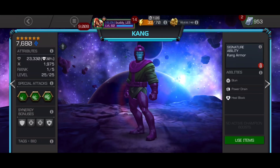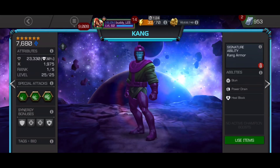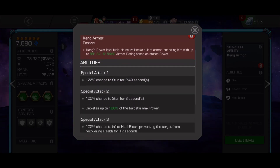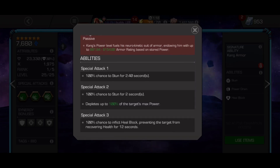Kang is a trophy champion and his kit is very simple but actually pretty effective. His SP1 has a 100% chance to stun for 2.4 seconds, so since it's 100% you can stun lock in certain situations like power reserve. The SP2 has a 100% chance to drain 100% of the defender's power, which is really nice power control. And finally the SP3 applies a heal block for 12 seconds. So all very simple but dependable.